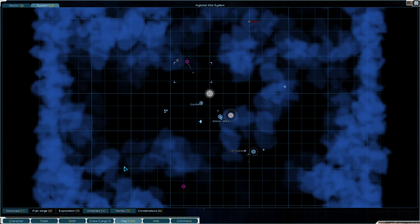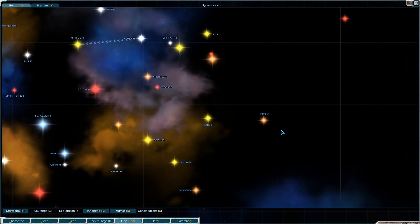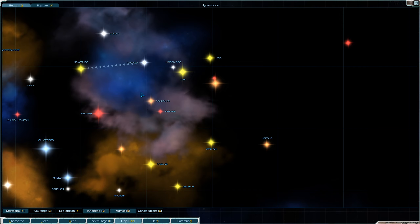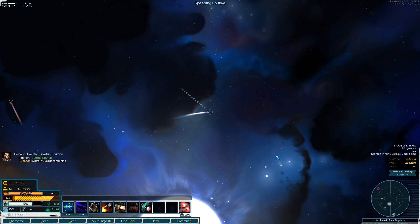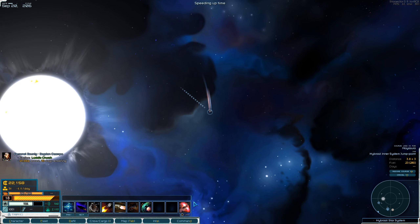We are here in Tritachyon space. Last time I believe we were in the Corvus system. Looking at the full map, we have made our way up from Corvus to the Hybrasil system, mostly because I want to side with Tritachyon or at least be friendly with them above the other groups. This is one of the bigger Tritachyon areas, so it made sense to come here.